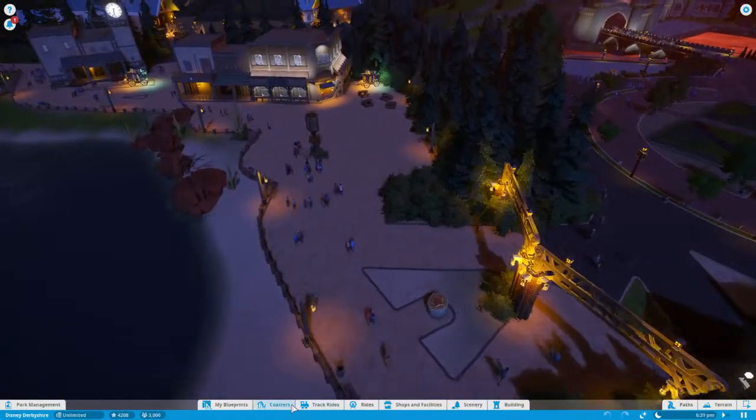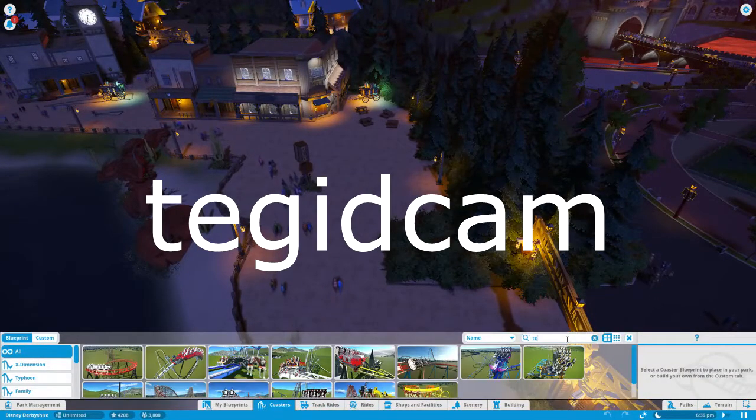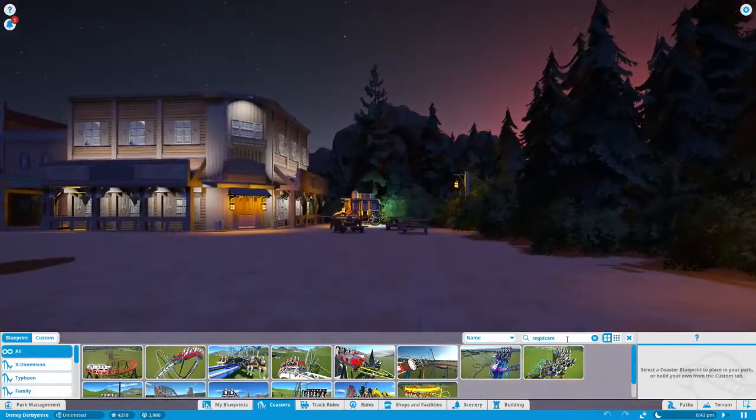While in your park, click on any of the build menus and type in TEGID CAM in the type to search field. Press escape twice to exit out of the build menu.